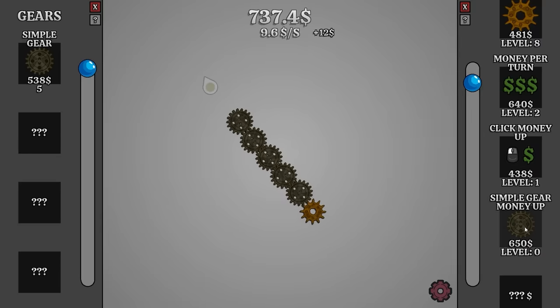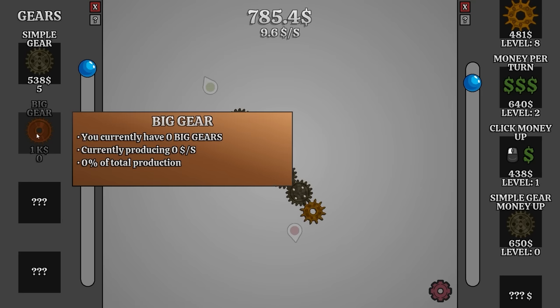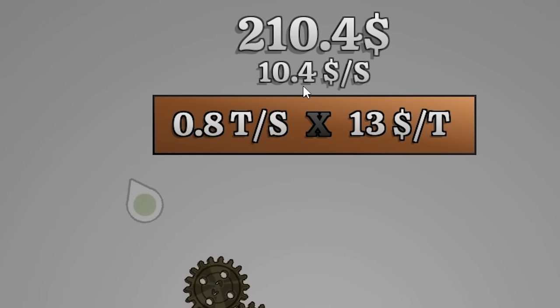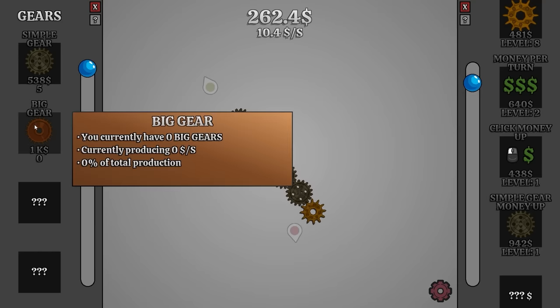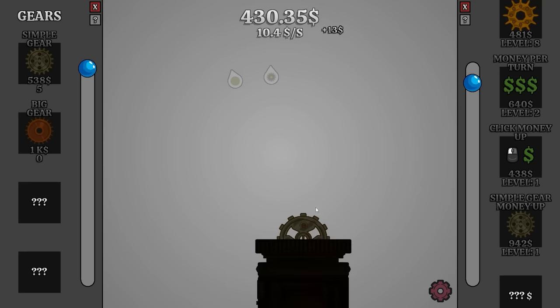I did also unlock simple gear money up. We've got five simple gears, so that might actually be worth it for $6.50. We'd also have a big gear for $1,000. Let's increase the value of the little gear — the main gear, whatever it is. That put us up to $10.40 a second. We'll save up $1,000 to put a big gear on. Also, there's an arrow pointing downwards now, so there's something down there I presumably need to reach.